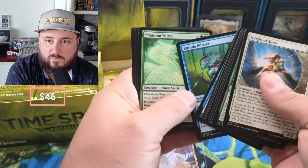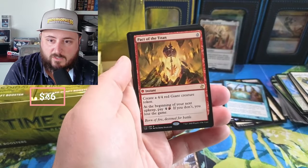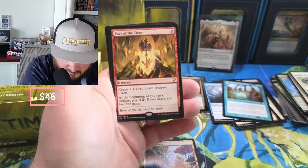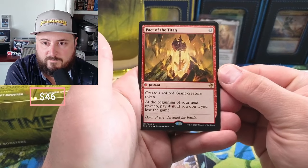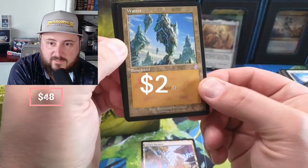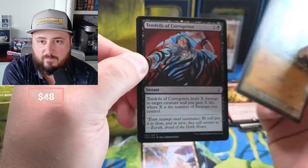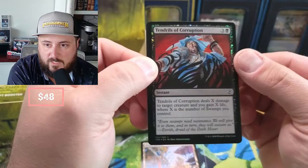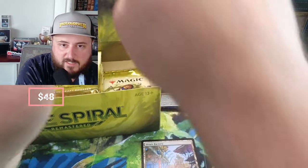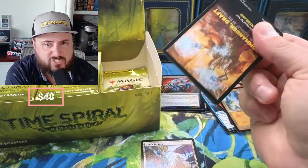Riptide, Pact of the Titan — create a 4/4 red giant; at the beginning of your next upkeep, if you don't pay, you lose the game. Another pretty solid card, especially if you can throw that out and get a bunch done. Waste — oh yeah! Coming in with the retro frame, and Tendrils of Corruption. I love that Waste — that's going in a deck.